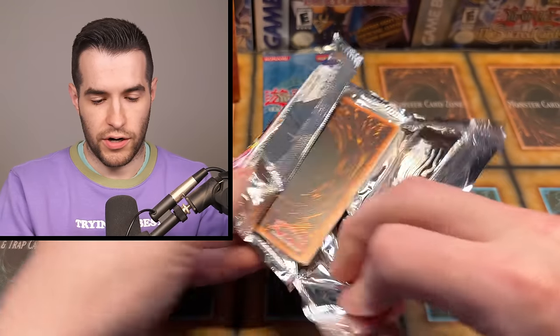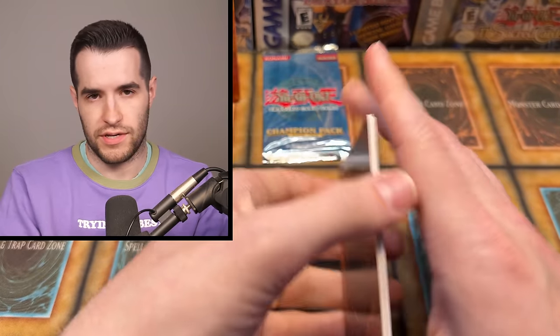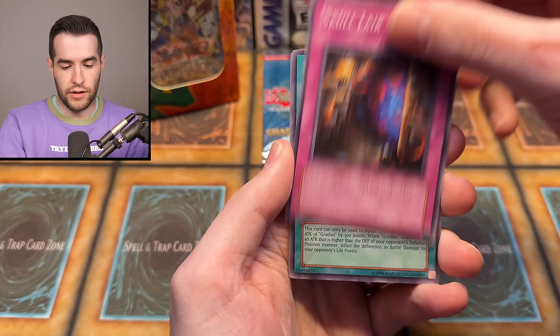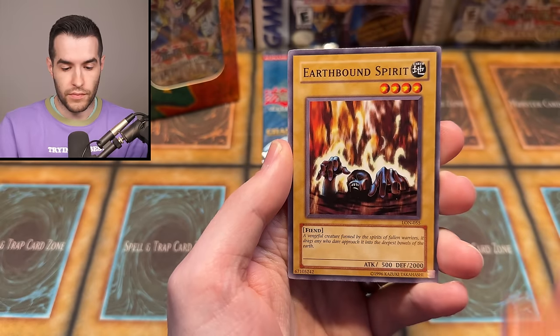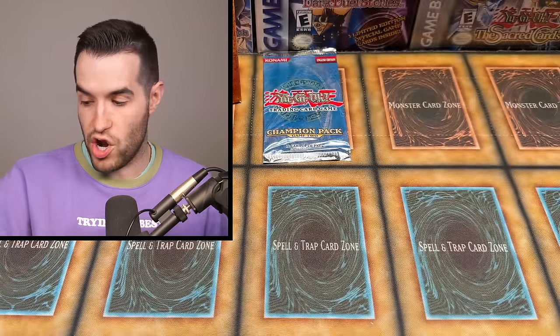We have an original Labyrinth of Nightmare. Can we get something big like a Gemini Elf? Or Magic Cylinder — I'd take either one. I'd take a Dark Necrofear. We have Aqua Spirit, Spirit Elimination, Skull Lair, Cyclone Laser, Portrait Secret, the Dark Door, Dream Sprite, Earthbound Spirit, and Tornado Bird. The bird has a tornado — he's not a foil. If we really wanted a foil, this would be the spot to get one.